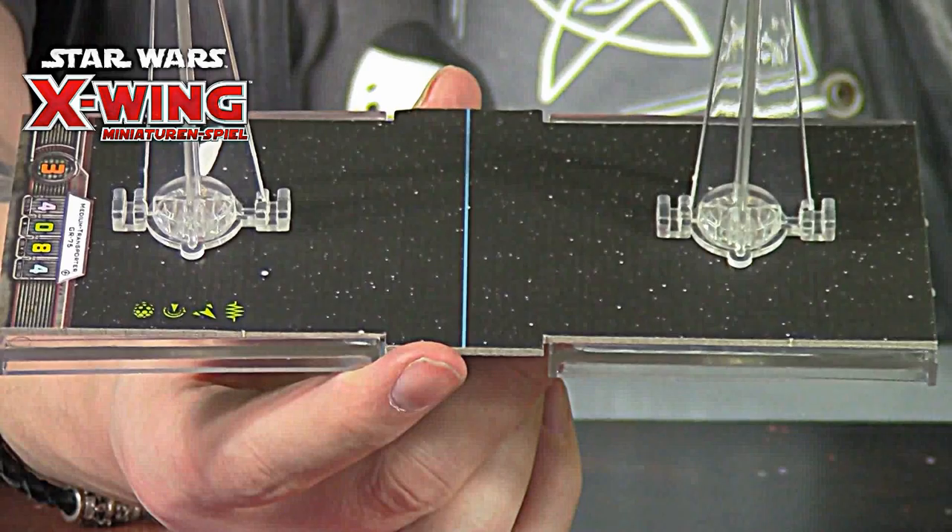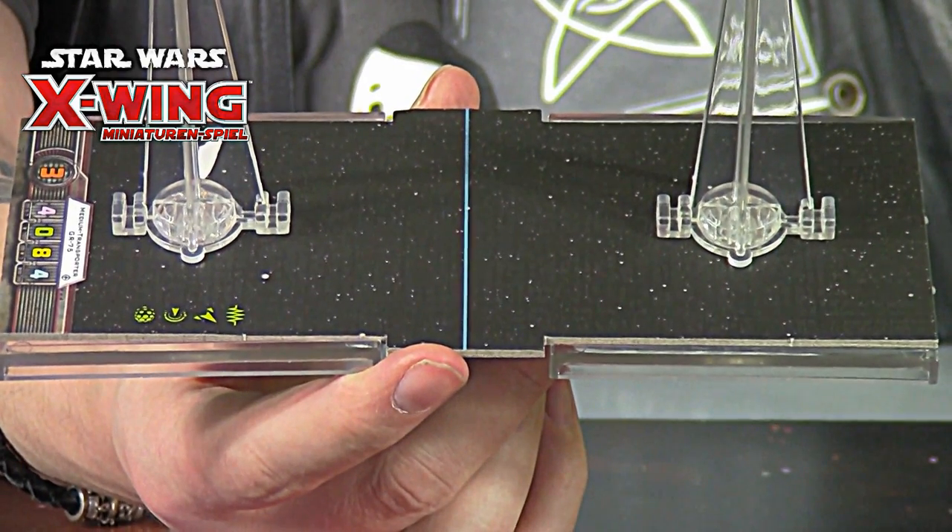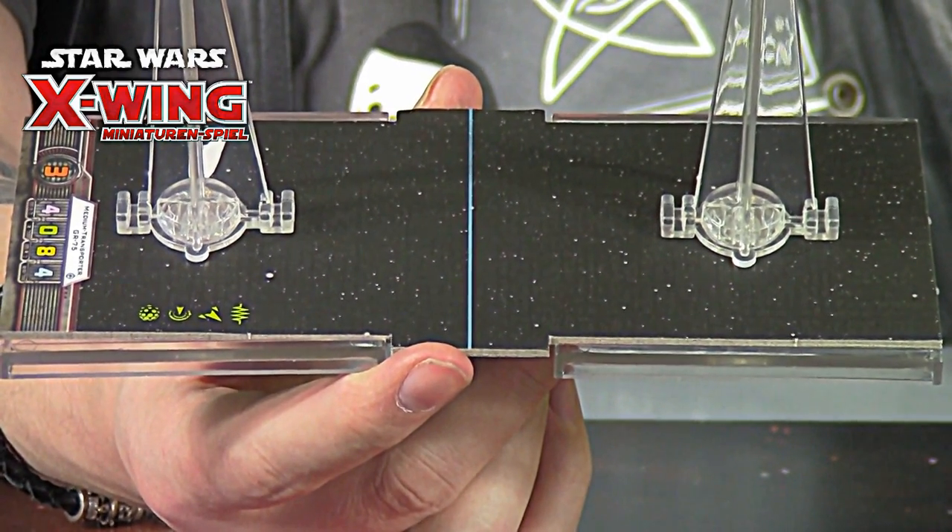Jetzt hat sich Fantasy Flight Games entschieden, mit den großen, richtig großen Schiffen neue Komponenten reinzubringen. Dieser Rebellentransporter hat nicht eine große Base wie der Falke, sondern zwei große Bases, die aber über die Bodenplatte fest verbunden sind. Es gibt ein paar Sonderregeln für die Dinger, die wirklich das Spielgefühl extrem verändern.